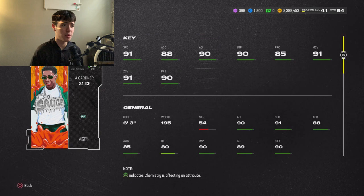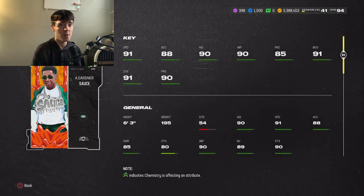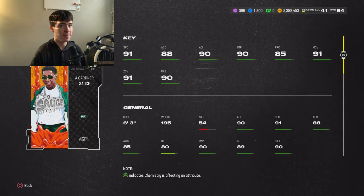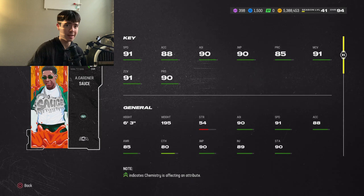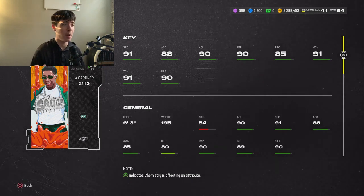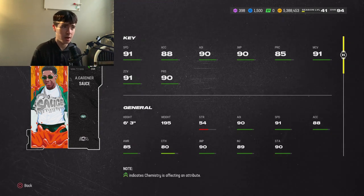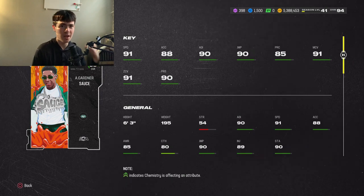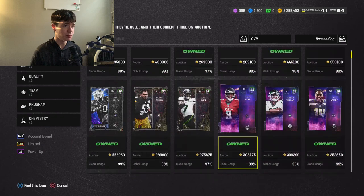Next card, for about 700K, is Sauce Gardner: 91 speed, 88 acceleration, 90 agility, 90 jumping, 85 play recognition, 91 man coverage, 91 zone, 90 press. He's 6'3" — that's the huge thing. He's a tall corner. Most of the time we don't see elite tall corners. Sauce Gardner is an incredible card — he's tall, lanky, and fast. Easily one of the best corners in the game.